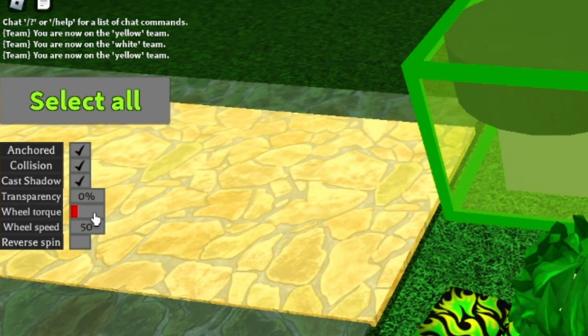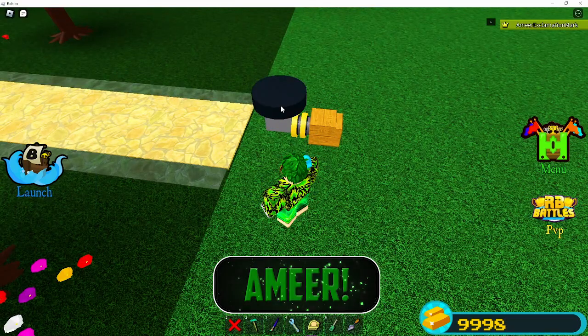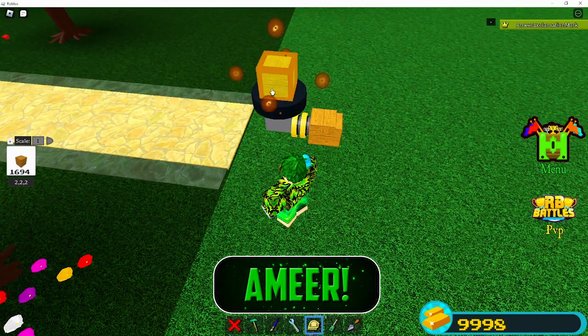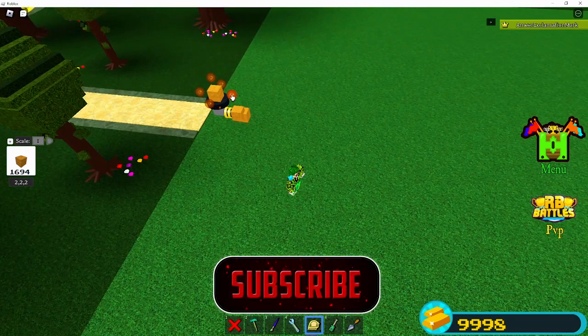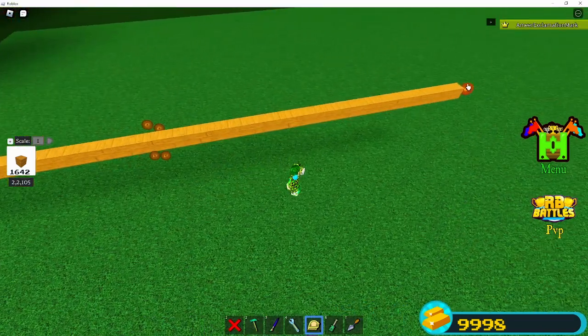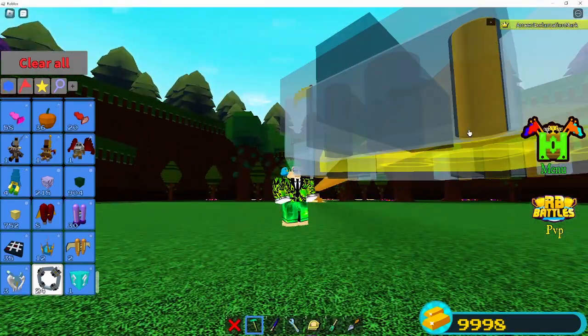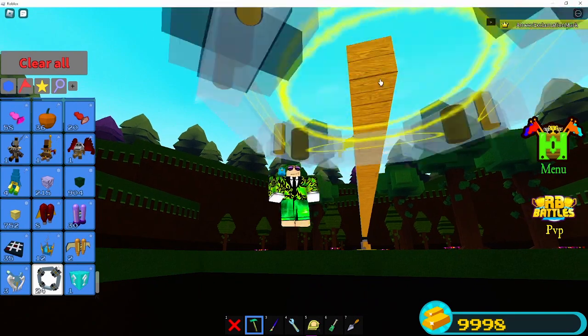Select the wheel and change the wheel torque to orange and make the speed 20. Now place a block 50 blocks or 100 studs long — any block would work, I'm just gonna use wood for this one. Make sure it's 100. Place a portal under it, make sure you tilt it first and place it right at the end.